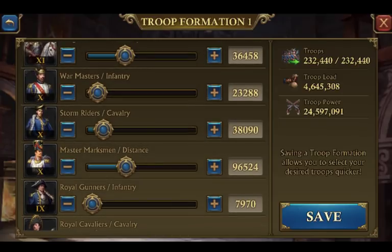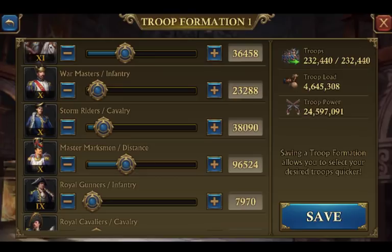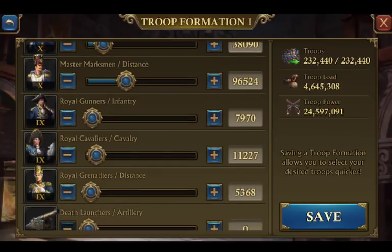You're going to want a very well-balanced march. Take your march capacity — mine is 232,000 without Madeline or Oya active and without a whole bunch of other boosts. I can be marching 300,000 once everything is buffed up. You should have at least 200,000 march capacity. From there, put in 30,000 T10 infantry, 30,000 T10 cav, and 30,000 T10 distance. Then add 10,000 to 15,000 of your T9s — T9 infantry, T9 cavalry, and T9 distance.